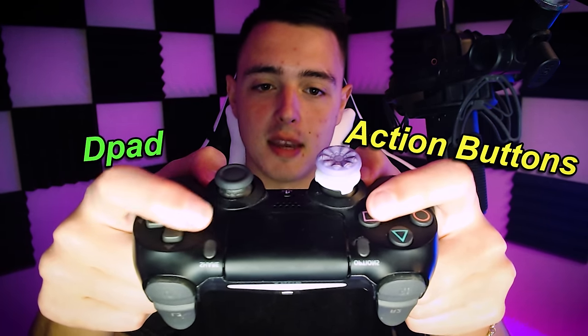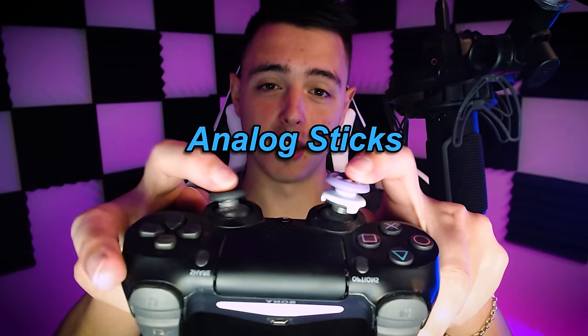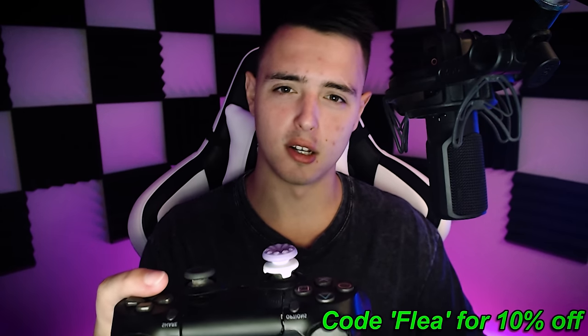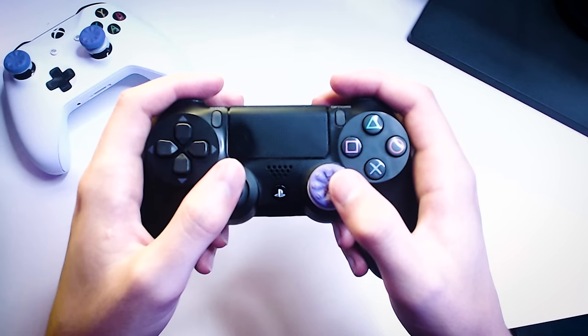I want to quickly explain the names of the sections on a controller, as I'll use these terms a lot. Starting with the triggers, then above those are the bumpers, then we have the action buttons, the d-pad — together they can be called the face buttons — and then the analog sticks. I also use Control Freaks, though they don't have anything to do with playing claw.